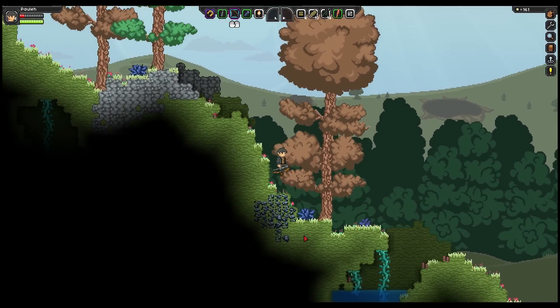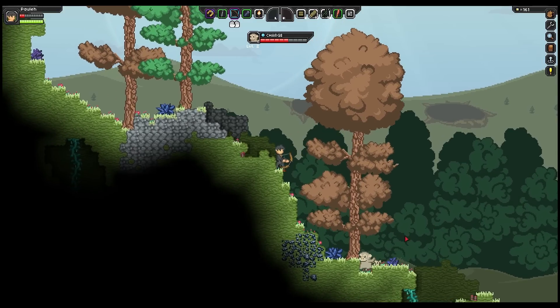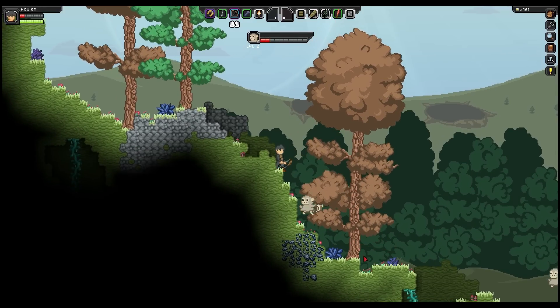I'm guessing that's coal too. How do I know if it's iron? I'm guessing it's going to be a sort of silvery colour. Oh bugger, I hit something. You can charge all you want, you ain't going to get me like that.